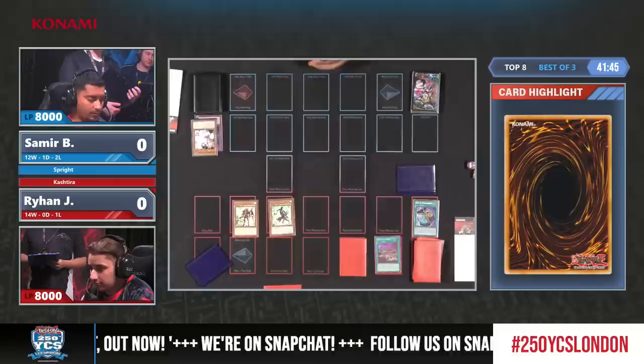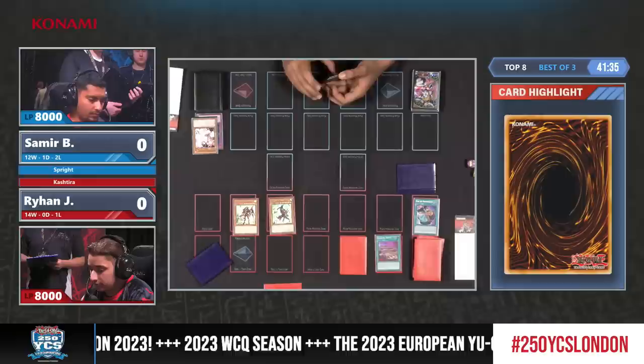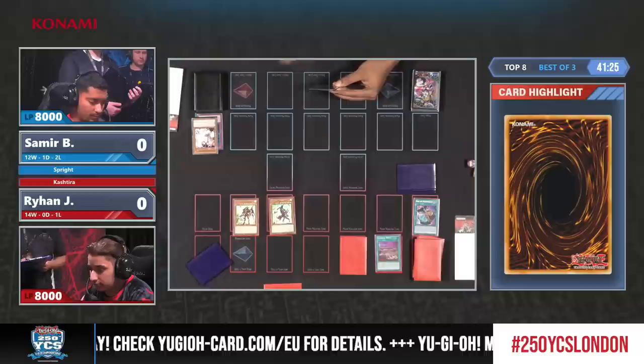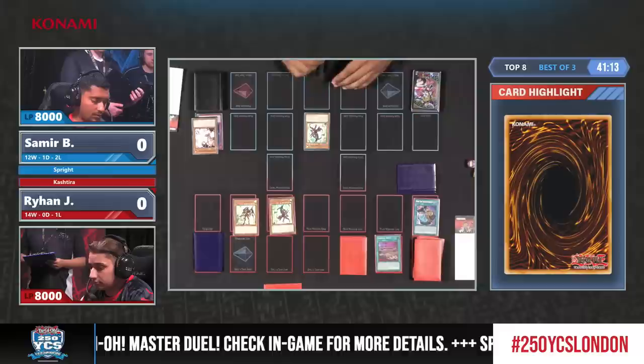Maybe he has a Book of Moon or another Forbidden Lance. He decided to opt out even the Shangri-La, although he's not playing the mirror match, but now it's back to Samir. Samir on this Sprite deck with the Kashtira Fenrirs - it's not very common at all. It used to be quite common in the period of YCS Lyon when Fenrir was popular. One of the two copies is actually pretty nice right here.